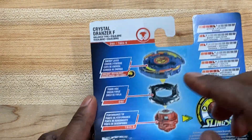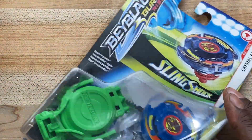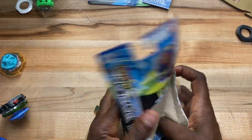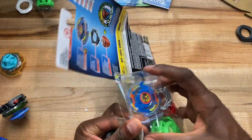Pretty well balanced, alright? Injure layer, right spin, forge disc — what's this — 4. Performance tip, that's the one: Tower. The Tower performance tip from Regulus, just a slingshock version which is... still splash.